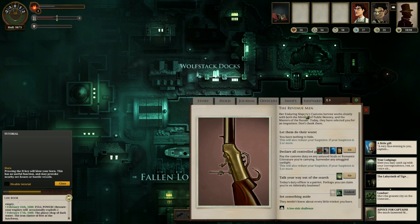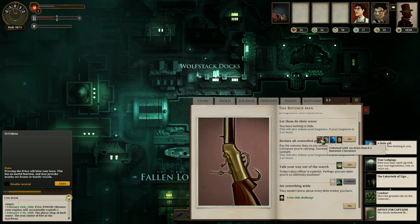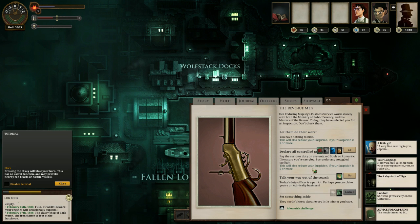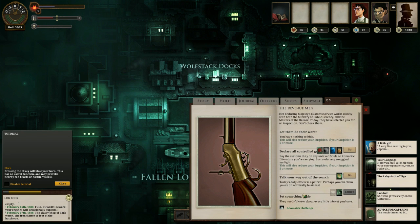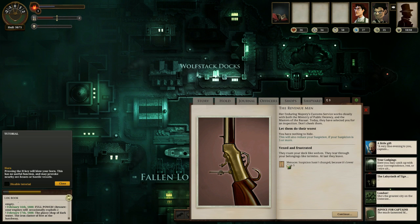The Revenue Men. 'Her Enduring Majesty's Customs Service works closely with both the Ministry of Public Decency and the Masters of the Bazaar. Today they have selected you for an inspection.' Options include: you have nothing to hide, declare all controlled goods, talk your way out of the search, or set something aside. I can't do the last one — I don't think I have anything illegal anyway, so I'll just say I have nothing to hide. They took nothing because there wasn't actually anything going on.